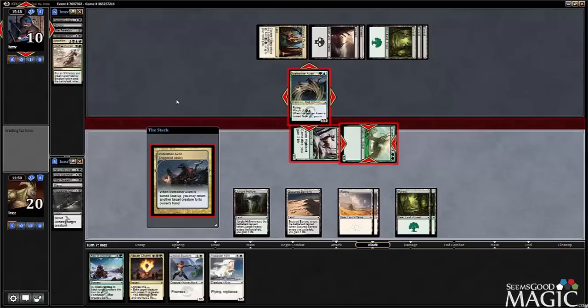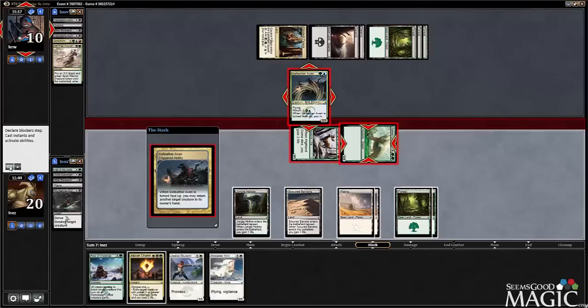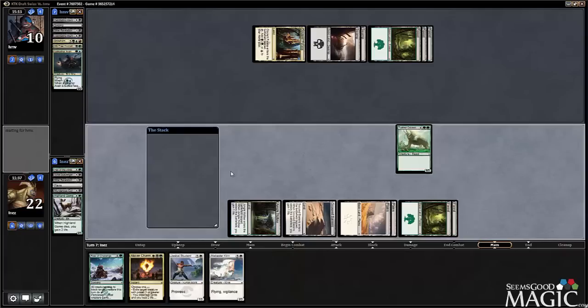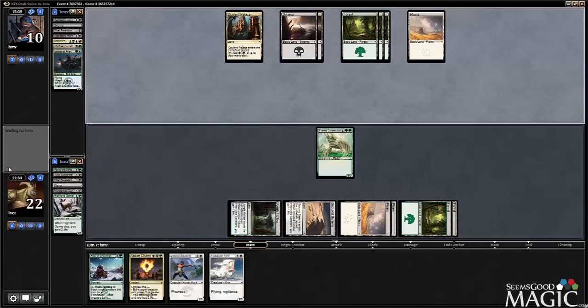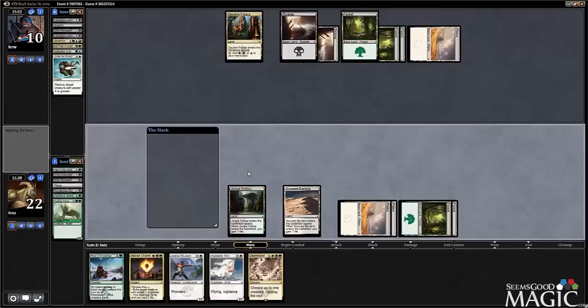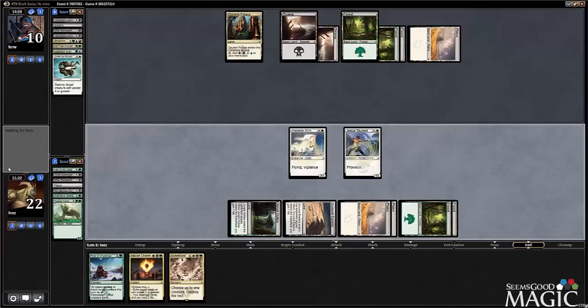That's a bit of a bummer. I'm pretty tempted to Abzan Charm double-pump my Highland game, but I think I'm just going to accept the trade and then slam my Colossidon again. That's a bummer — I wish that didn't happen. I have to accept it. Let's get Kirin down, get Student down and then pass. You really needed that white source right at that moment, right after the bounce to make that Smite work.